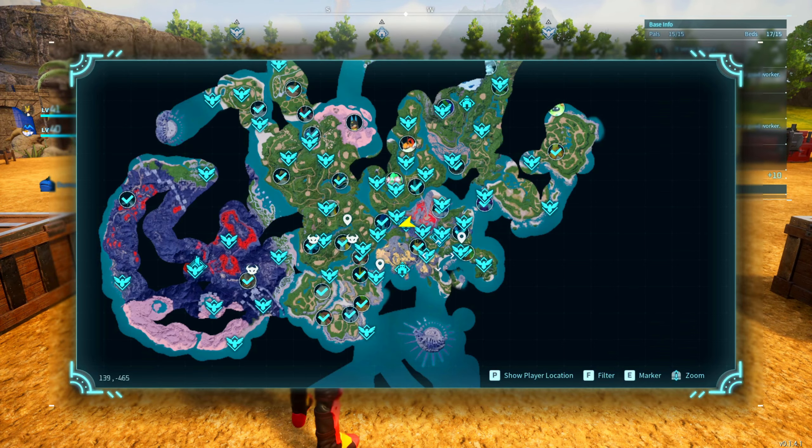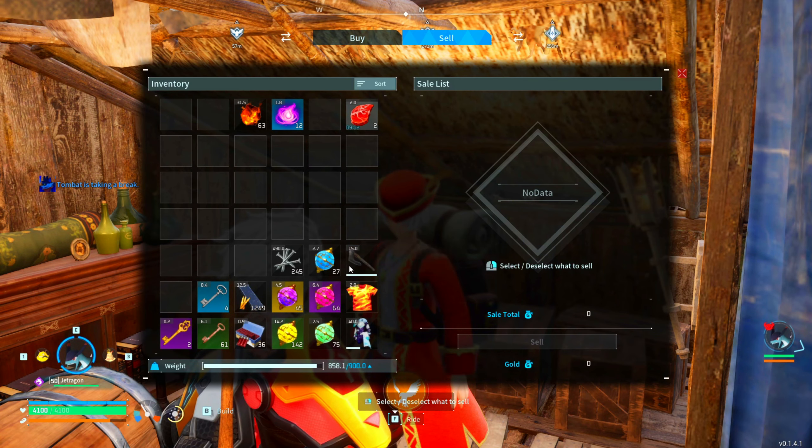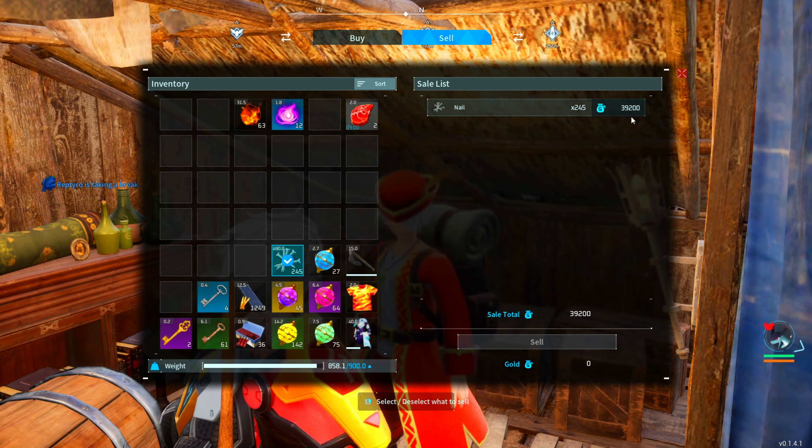The only thing left to do now is to head to a merchant, which can be found here. Go ahead and sell all the nails that you crafted. And this right now is by far the fastest way of making gold.